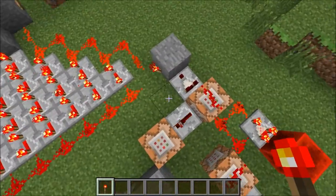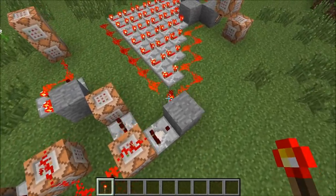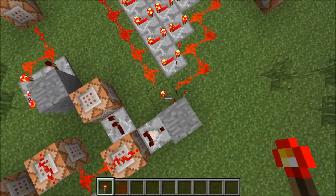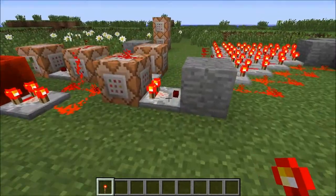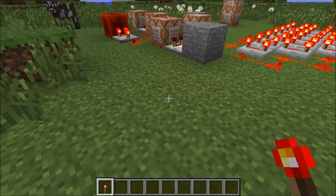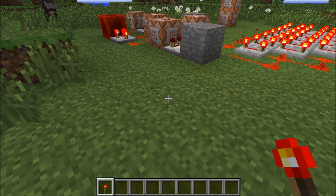So as long as you're walking, this comparator's output will be on. I'll just demonstrate that real quick and get rid of the powering system. As you can see, when I walk around, the comparator here turns on, and when I stop moving, the comparator turns off. That's a pretty simple concept that you can recreate all the time.